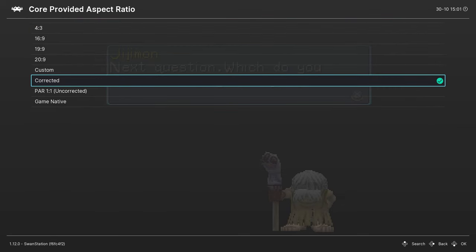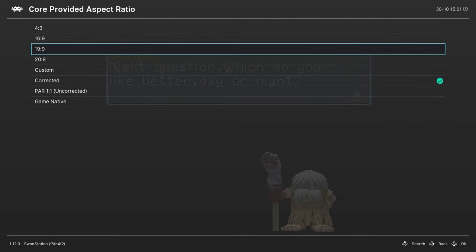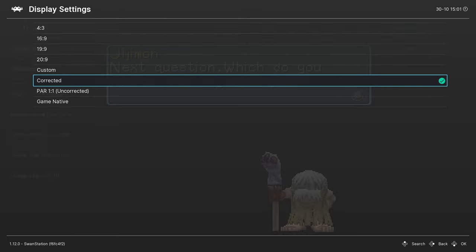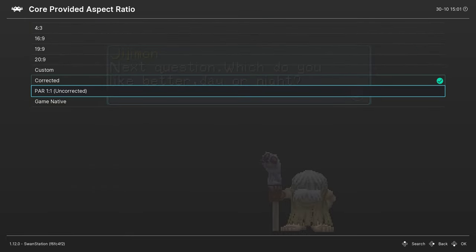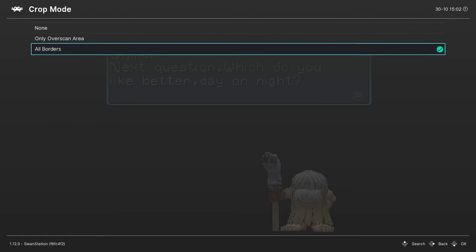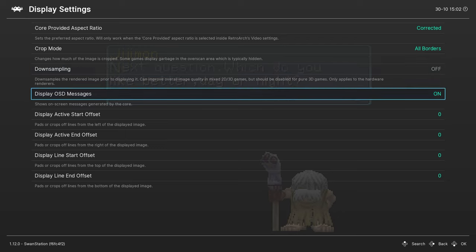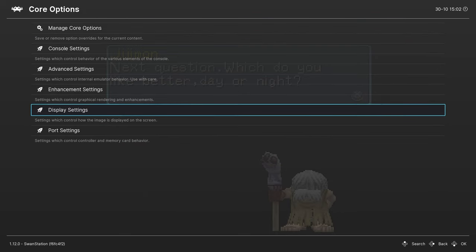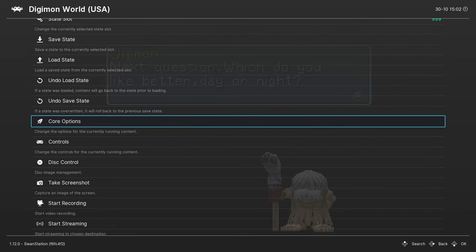Those were the Enhancement Settings. Now Display Settings — I recommend 'Correct.' You can go for 16:9 if you want full screen but it's going to look stretched, and with the Widescreen Hack it's going to look off. Keep it at Correct or Game Native; I always keep it at Correct. Crop Mode — All Borders. Downsampling — don't play with that. Display OSD messages — keep those on if you want to be notified when you achieve something.